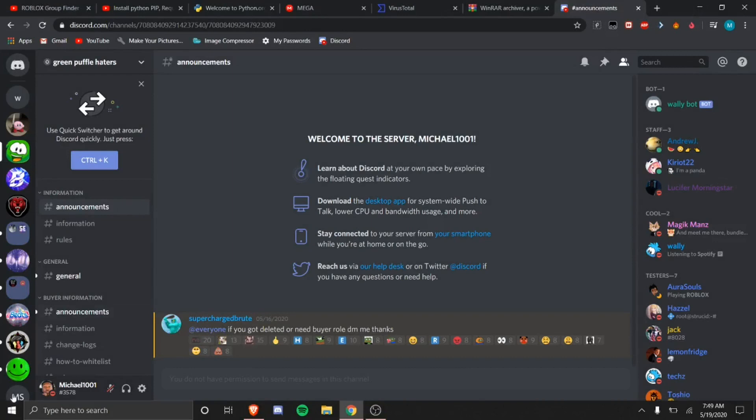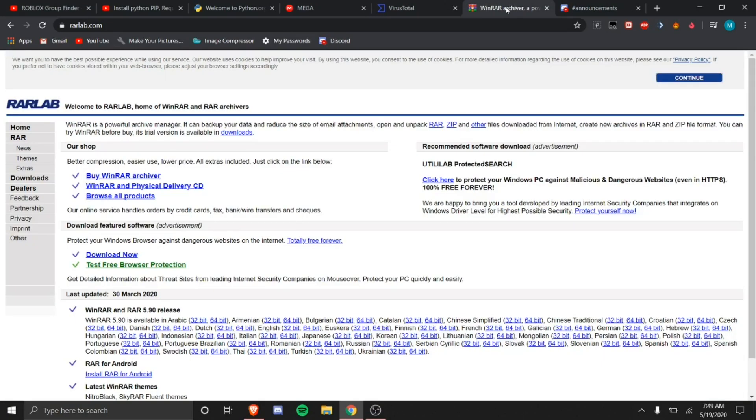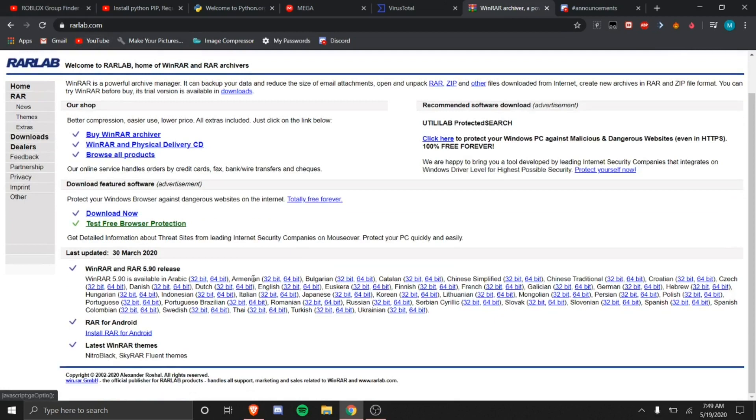The first thing you want to do is make sure you have a Discord account. After that, make sure you have WinRAR downloaded — most of you probably already have it, but if not, go ahead and download it. All the links you need are in the description below, labeled so you know what you're clicking. Go to the WinRAR website and download it — pick the 64-bit or 32-bit version depending on your system.